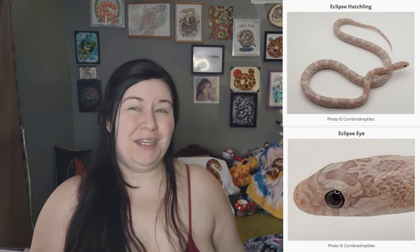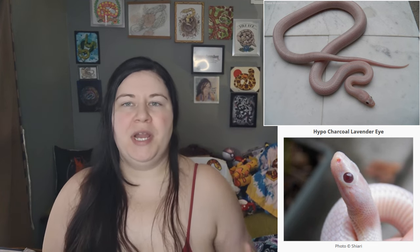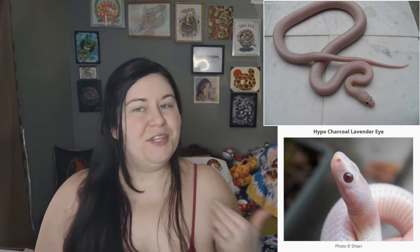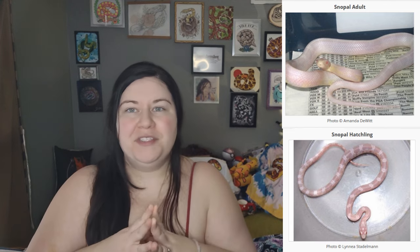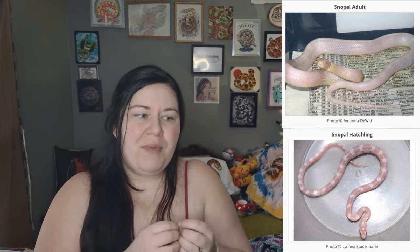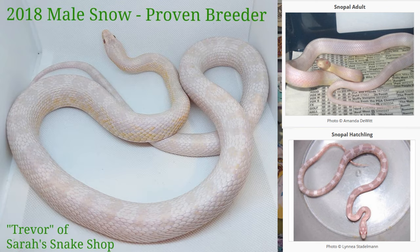Wraith is the next one that is named, and that is hypo, charcoal, and lavender. They're usually very, very light colored, and anybody who is looking for a white corn snake that does not have red eyes — this is probably going to be one of the best combinations to go for. The next one is Snowpole, sometimes called Glacier, but most people prefer to call it Snowpole, and that is the combination of Snow and Opal — amelanistic with lavender and anerythristic. This is another morph that's going to be nearly completely white and almost patternless, but a little more patterned than a regular opal, with maybe a little less pattern than your typical snow — they kind of look somewhere in between.